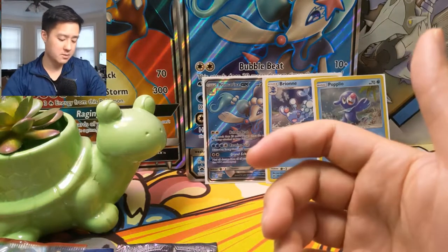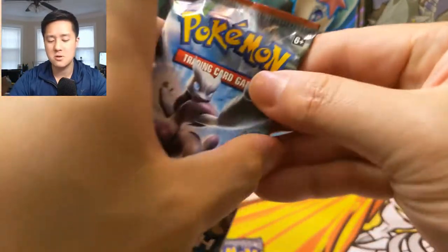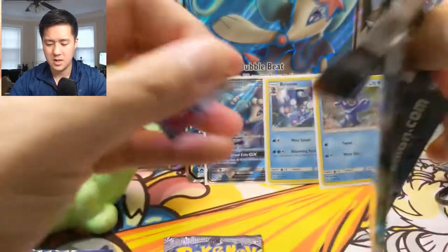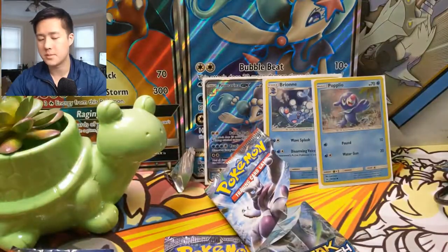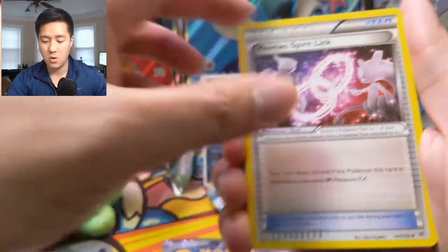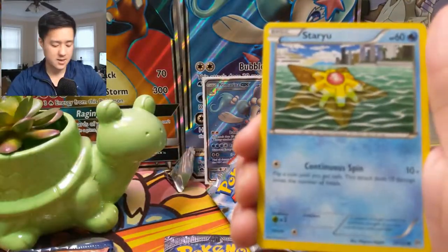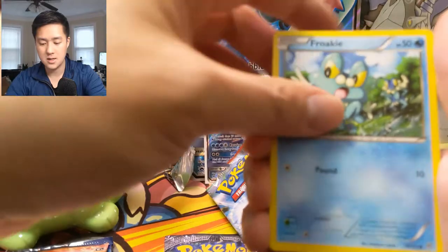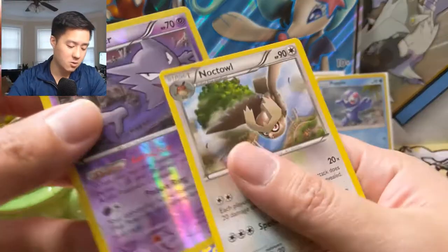A couple of dud packs but we already hit a full art, so can't complain too much. Here we go with Breakthrough — let's see if we can pull a Mega Mewtwo, either one's fine. We got a Mewtwo Spirit Link — that sounds pretty good, hopefully we get a card we can use that for to evolve into. We got a Furooky, a Haunter for our reverse, and then a Noctowl regular rare.